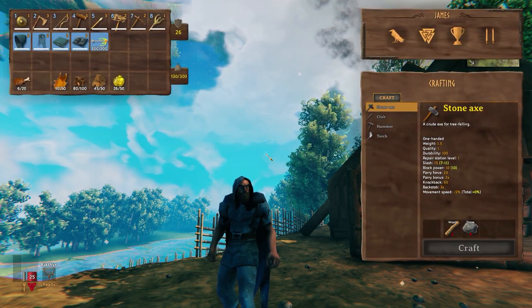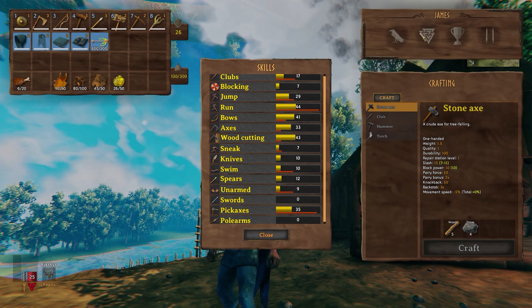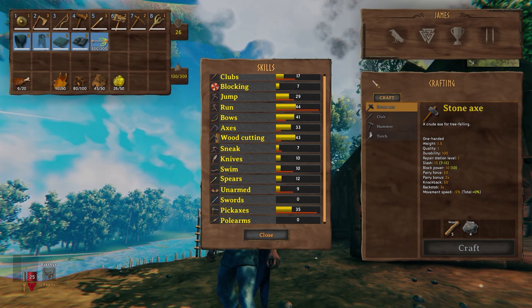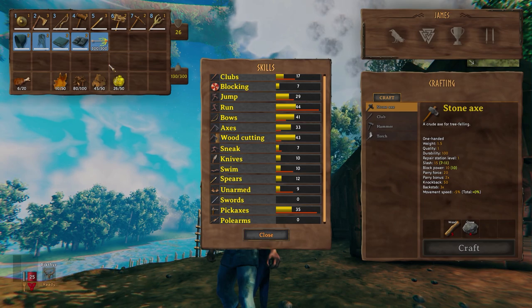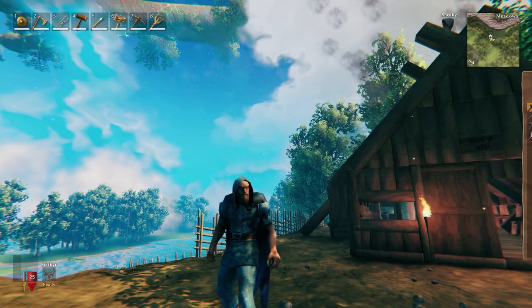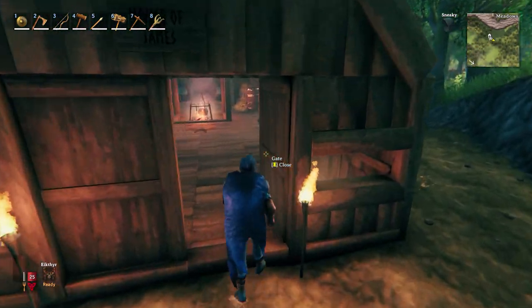Before we get started, I'll just show you our skills and how the character's been progressing. Bows were at 41 points and axes we have 33 points, so they're the main weapons we've been using. Defence-wise we're now at 26 and we've managed to get all of the troll armour up to level 2. I quite like the troll armour — if you've got a complete set, it gives you the sneak buff as well.